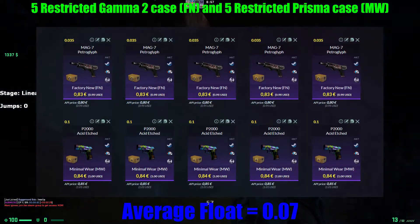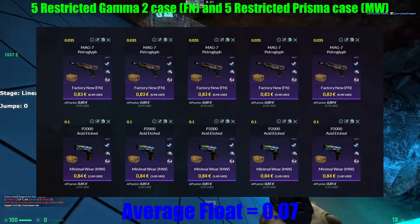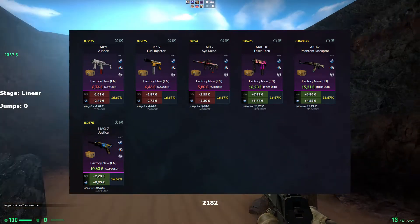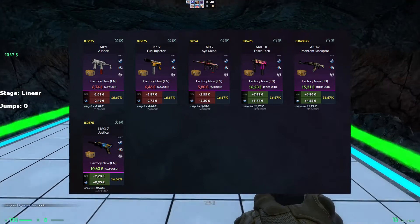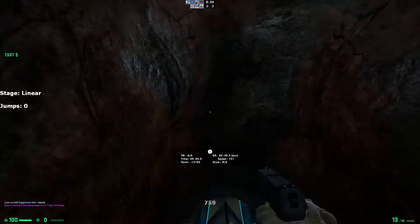For the third trade-up you need five restricted Gamma 2 Case skins and five restricted Prisma Case skins. The average float must be below 0.07 to get all in factory new. With this trade-up we have around 15% chance to get profit, from 90 cents to 5 euros and 77 cents. For this trade-up I paid around 8 euros and 20 cents. Always remember to double check the float.